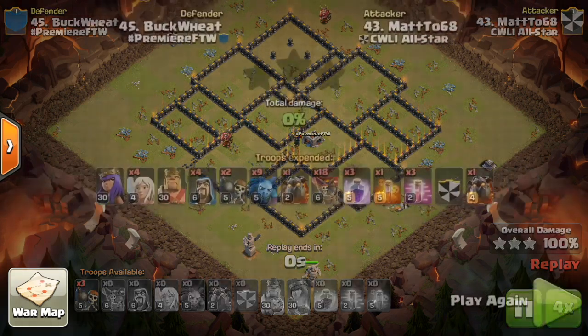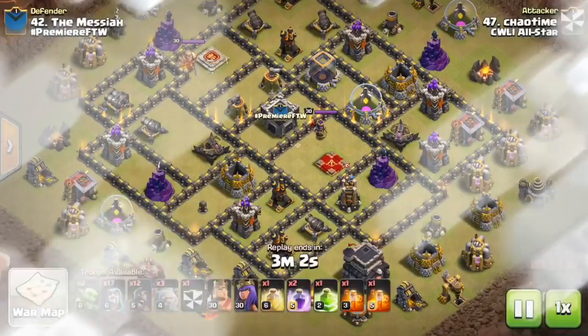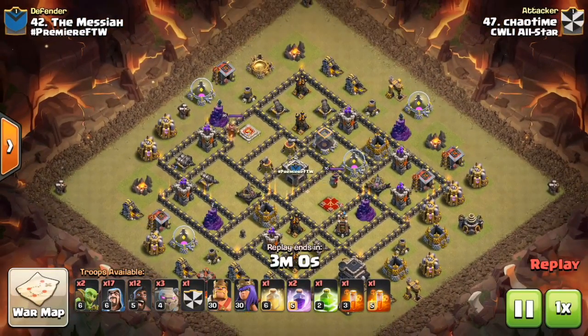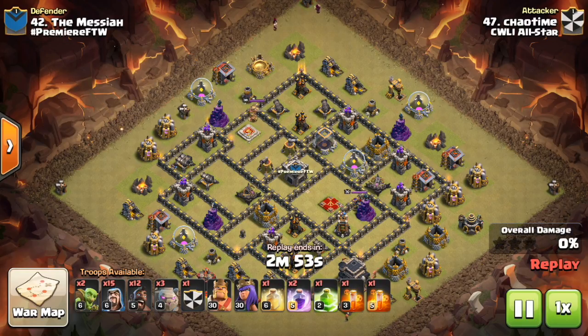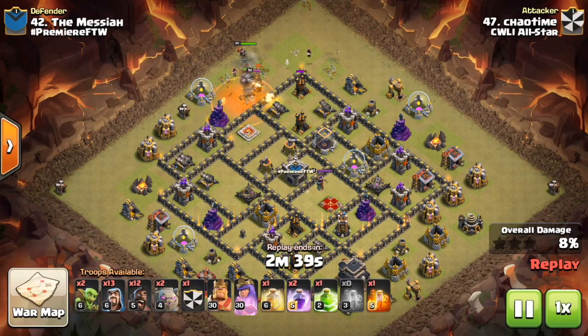We'll be moving on to number 42 here — this is the Messiah. This one was one of the craziest attacks I have seen. The army composition looks normal, but you notice he has an unusual amount of Wizards. It was like a surgical — I don't even know what to call it, but this is one of my favorite attacks, probably my favorite attack from this war, and one of the coolest attacks I've seen in a while. Nothing too special about the army composition besides all those Wizards.